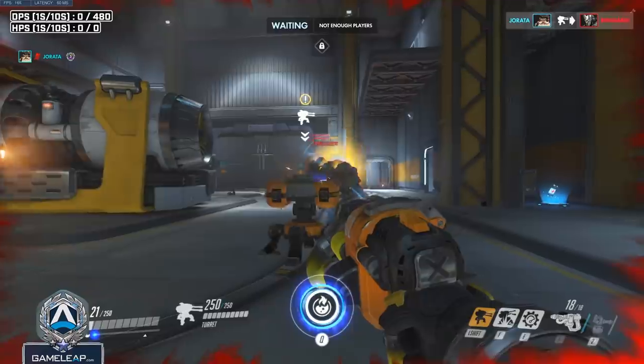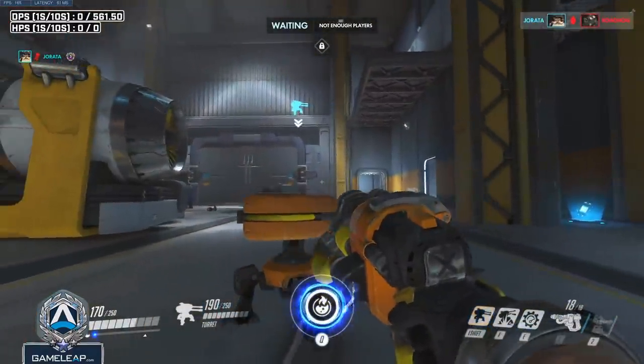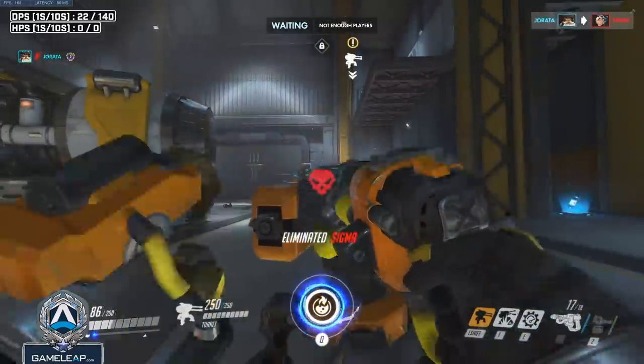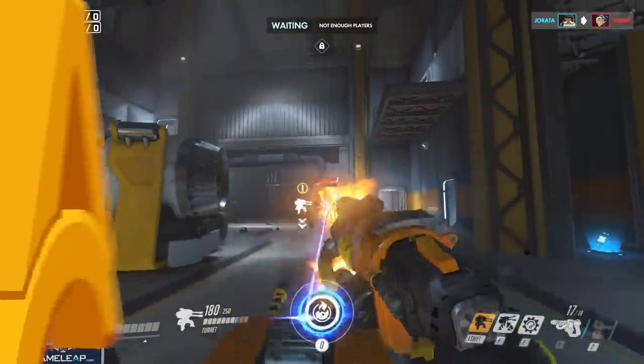The next character is Torb, and surprisingly, using your own Torb turret as cover is incredibly powerful. It can save you from things like High Noon, block a Reinhardt charge, a Roadhog hook, and much more. You need to sacrifice your Torb baby to the Overwatch gods so that you may live.